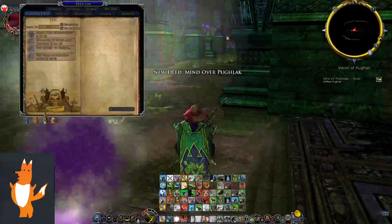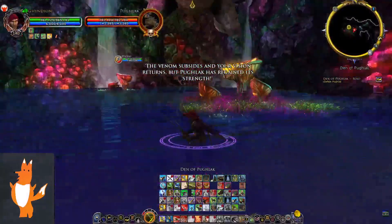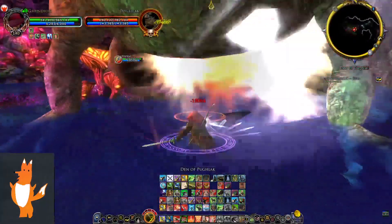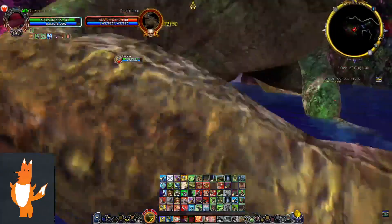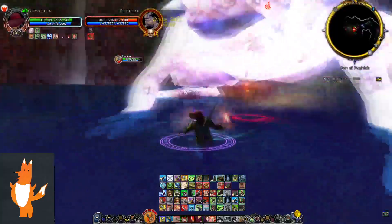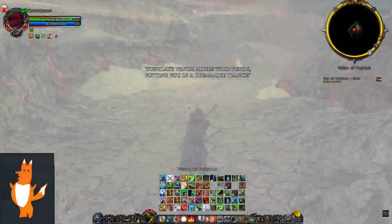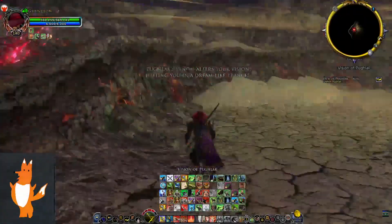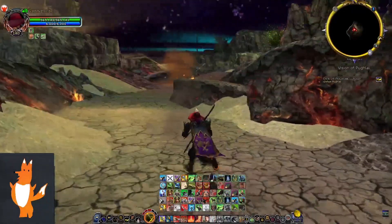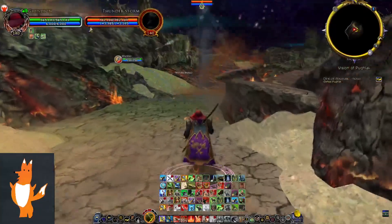Mind over Puglak — okay, we're back in the fight. That's a little mini boss encounter I guess, or a side step from the main fight. That's pretty nice. Another dream — oh, there are multiple parts. I don't mind that at all, I really like this. Kind of prolonging the fight.